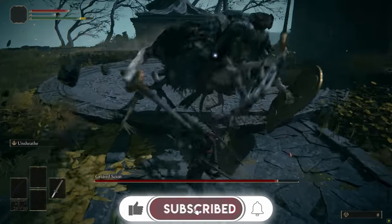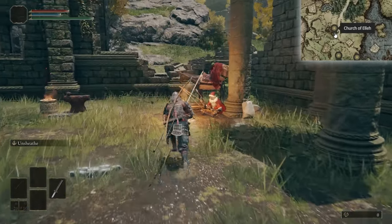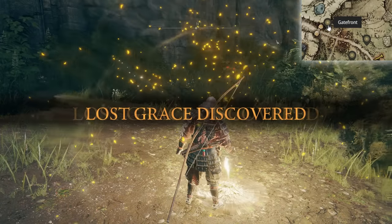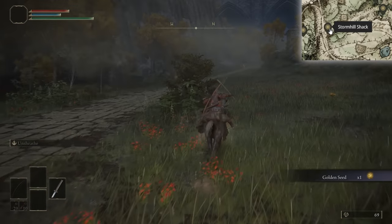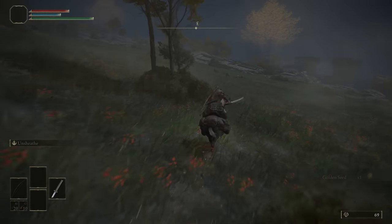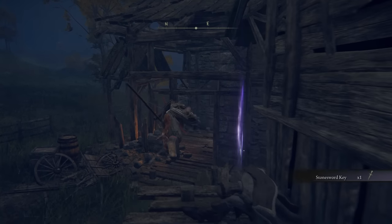Now that you've done that, get to the grafted scion, try and look like a pro and die. Next up, grab the site of grace by Kale. Travel further up the road, grab the gatefront site of grace and grab yourself Torrent. Then, as you're running to the Storm Hill Shack, make sure you grab the golden seed just here and then head east and grab the three smithing stones as well. Get to the shack, grab the stone sword key — you can also grab the jellyfish if you want, but we won't be needing them.